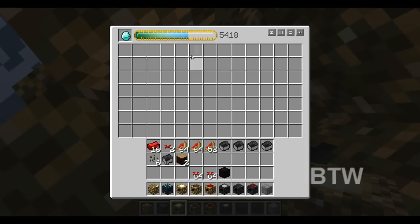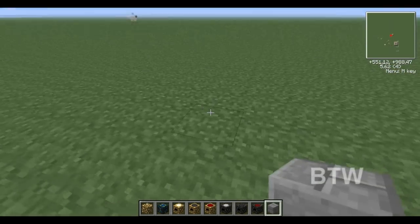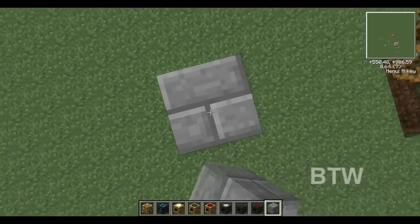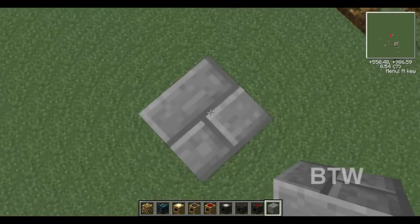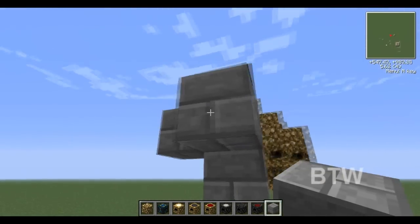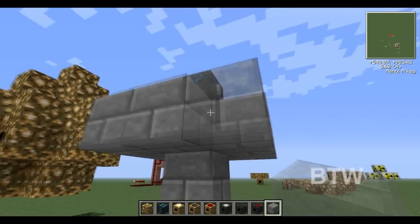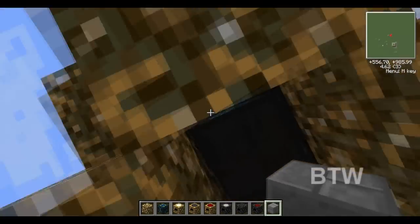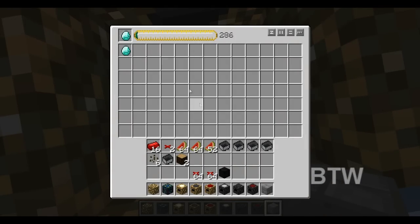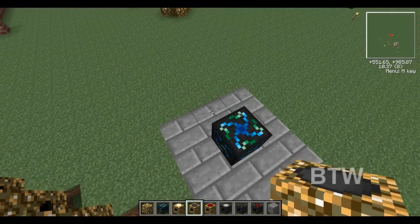Now when we look in here we're like, whoa — that is creating a diamond very quickly. Remember, this is only the regular Mark 1s. That is the array, that's the build you're looking for. It's creating a diamond every couple of minutes — pretty good.